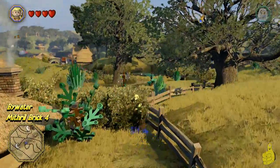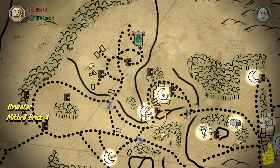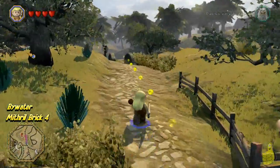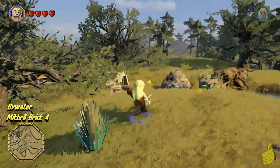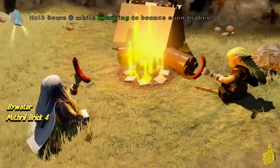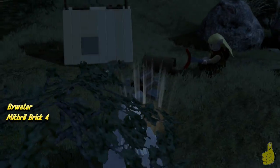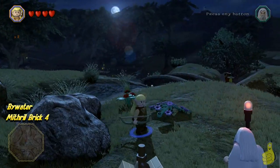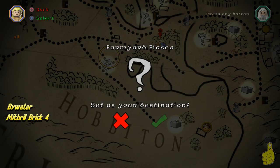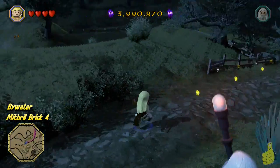Moving along to the next one, we've got another Mithril brick coming up here. This is a big question in Lego Lord of the Rings — they did make it a little bit easier to understand in Lego the Hobbit. Instead of going to the Travel Stone like before, you're going to find these little campsites and just walk up to them, activate them by pressing the icon indicated, and then pull out your wieners and let the fun begin. Not sure whose idea that was — marshmallows probably would have been a better idea, despite the fact that they probably didn't have marshmallows back then.